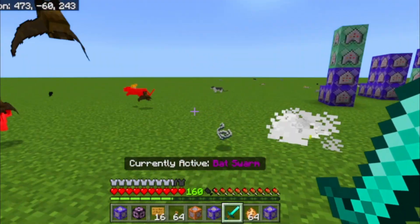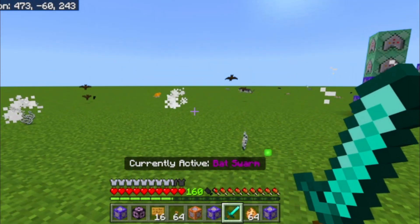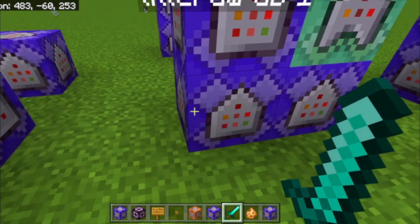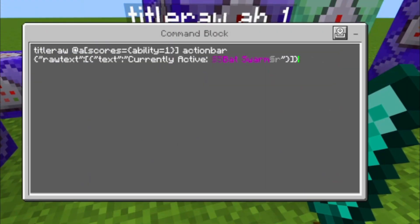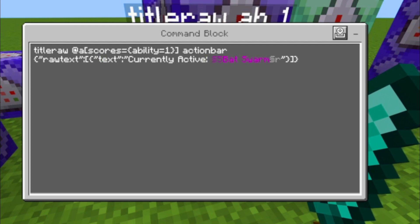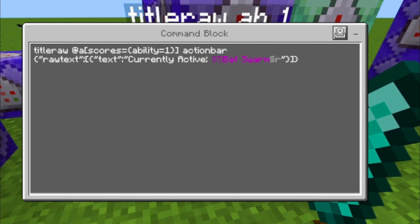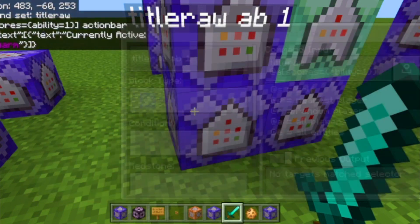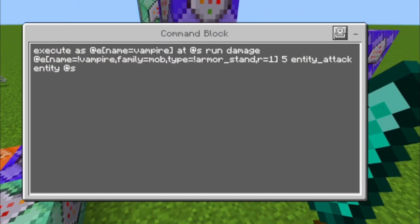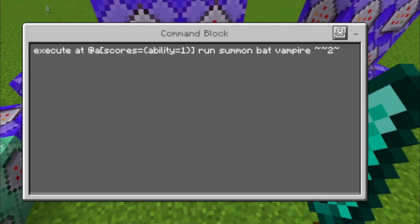The first ability is called Bat Swarm — it summons bats that attack nearby mobs. For the commands, first of all you need this title command, which you can just copy and paste. You can change the text but you probably know how to use title commands. If you don't, write a comment.